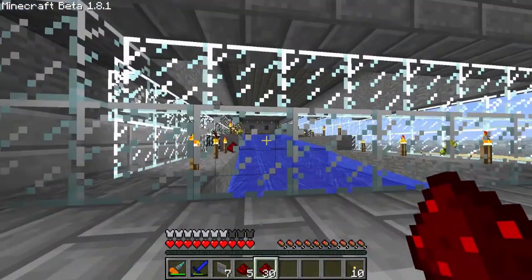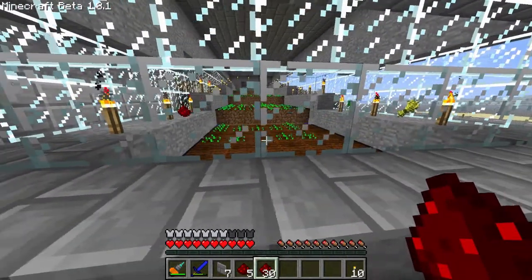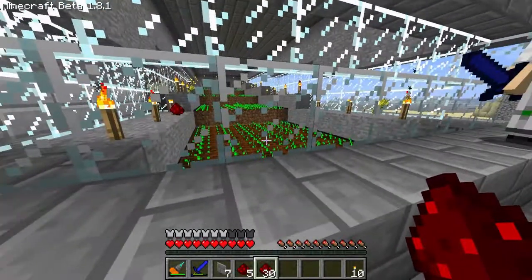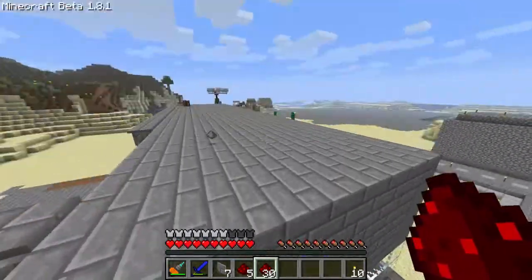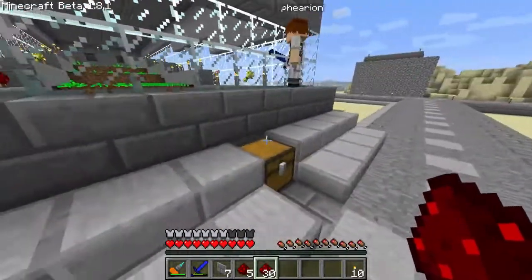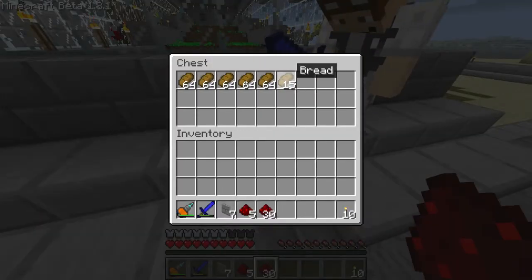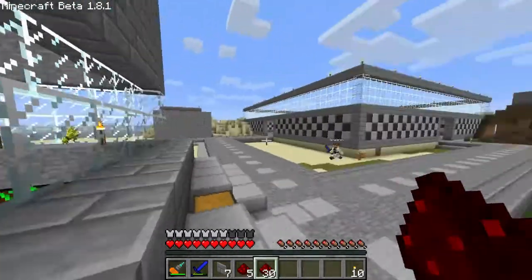That's what that switch does — it turns on and off the water. We've got auto harvesters under there. As you can see, it's auto-planting seeds and stuff. There are four platforms, six auto-planters on each platform. We use pipes to distribute all the seeds evenly throughout all of them. All the wheat gets thrown into an auto-crafting bench and makes bread.